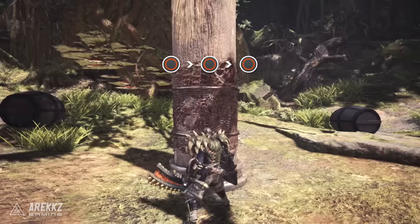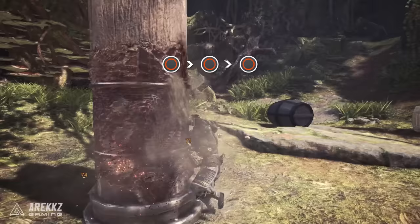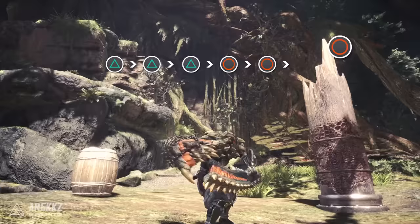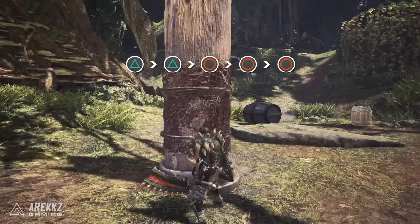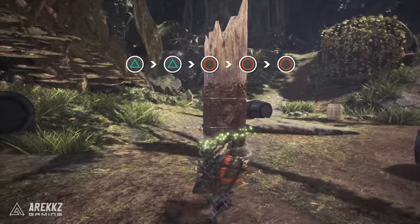Pressing circle three times consecutively performs the standard and much more powerful circle combo: lateral slash, return stroke into round slash. That final round slash recently received a buff in the most recent weapon patch, so it's now even stronger than before. The circle combo is fast, powerful and forms the crux of your bread and butter combo. You can link both combos together, but better than three triangles into three circles is two triangle inputs into three circle inputs — this removes the slow attack and gives you a strong, fast combo. At any point you can press X to roll out, which can also loop and reset your basic combo.